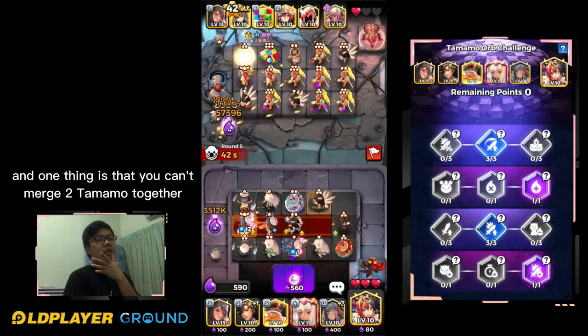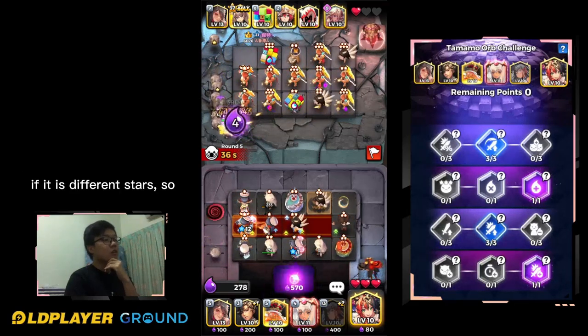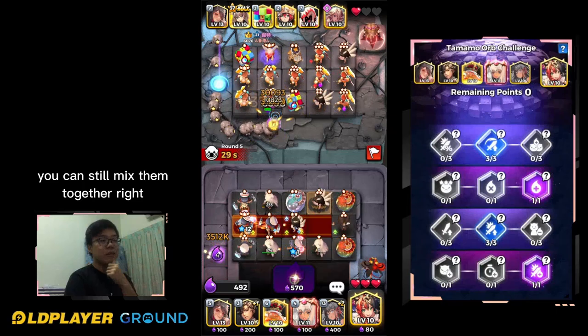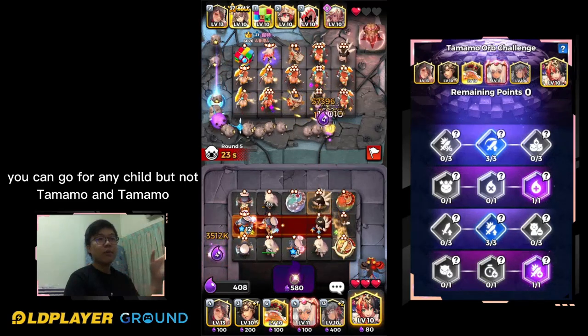One thing to note: you can't merge two Tamamos together if they are different stars. Unlike Purple Heart where you can still mix them together, for Tamamo you can go for any child but not Tamamo and Tamamo of different stars.